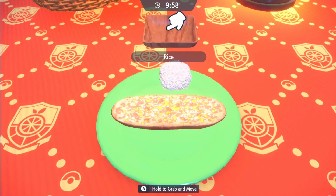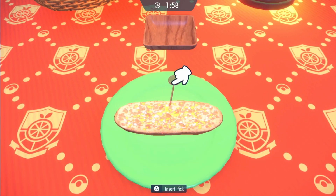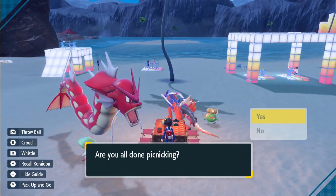Now you can throw your rice off the sandwich, and the same with your bread — we do not need them. Then put your pick in and we're done. This will get you Sparkling Power Poison level 3 and Encounter Power Poison level 3, and the hunt begins.